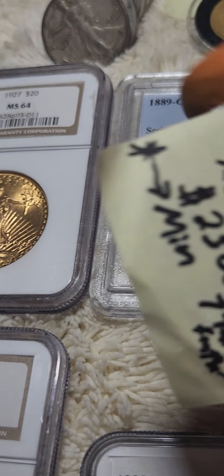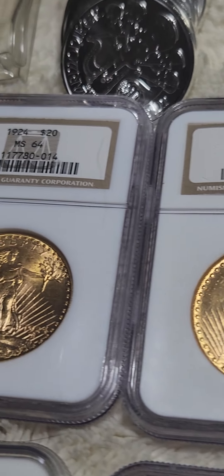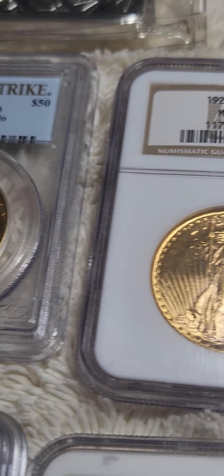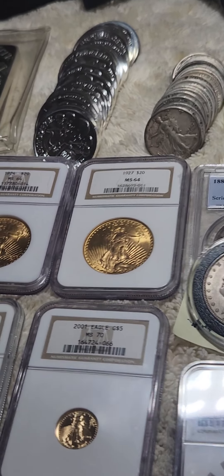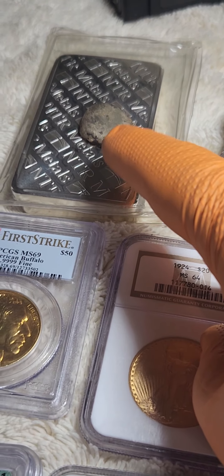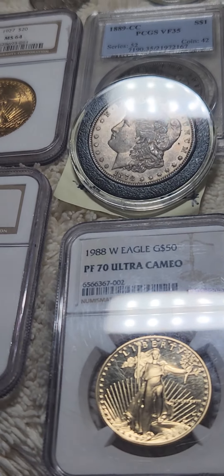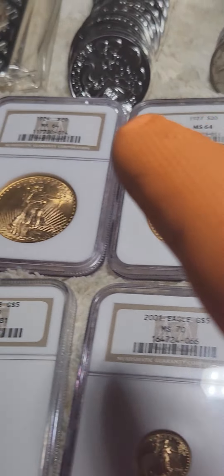These are some pretty nice coins, but buy the coins that you can afford that are graded — that is truly advanced stuff. So for beginners, only stack generic silver and gold, non-numismatic. As you advance, buy the highest you can afford, and when you're deep in the hobby, go for MS-70, because that's really where the money is.